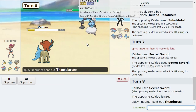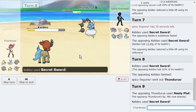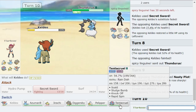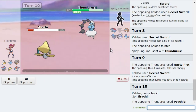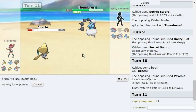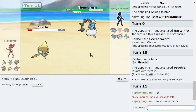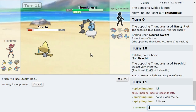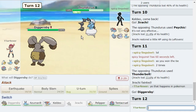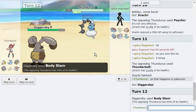They might think I'm scarf so they may end up switching. I didn't think they would thunderbolt, which is why I stayed in. Jirachi is just useless at this point — I'll sack it. I'll just randomly click stealth rock. They won the speed tie — yeah, that happens in Pokemon. What do you want from me? I got rid of Thundurus at least.